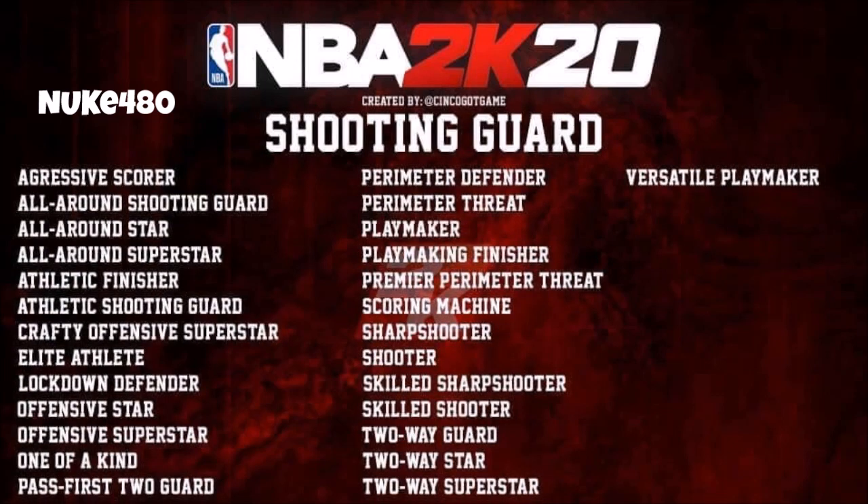Let's go to the shooting guards. I usually always make a point guard, but after 2K19, shooting guards have way better badges — I might have to convert if it's the same. Because they got the versatile playmaker at the shooting guard, they got the aggressive scorer, the all-around shooting guard, the all-around star, athletic finisher, athletic shooting guard, crafty — so you could still playmake, dribble, and do all that with a shooting guard, just like you can in 19. In 19 you get way better badges if you're a shooting guard rather than a point guard. I might have to cop me a shooting guard next year. When the 2K demo comes out — I think it drops pretty soon, like the ninth — it drops in like a week or two.